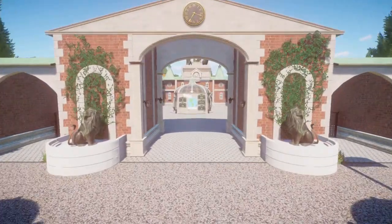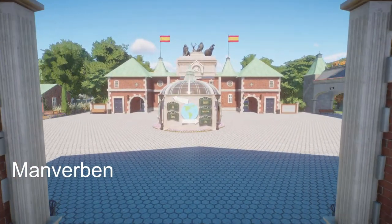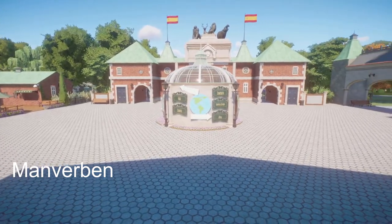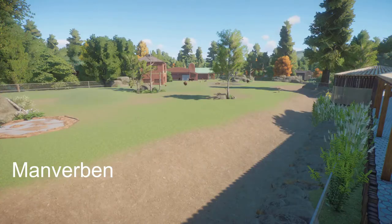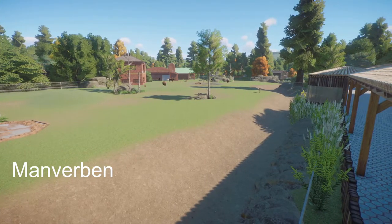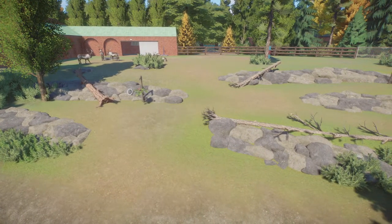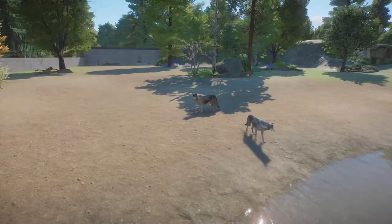Our last piece this week was made by Man Bourbon. It's called Zoo Imperial 1.6. This park has over 60 habitats in it, lots of exhibits, and over 370 animals. We also have all of your guests and staff facilities.